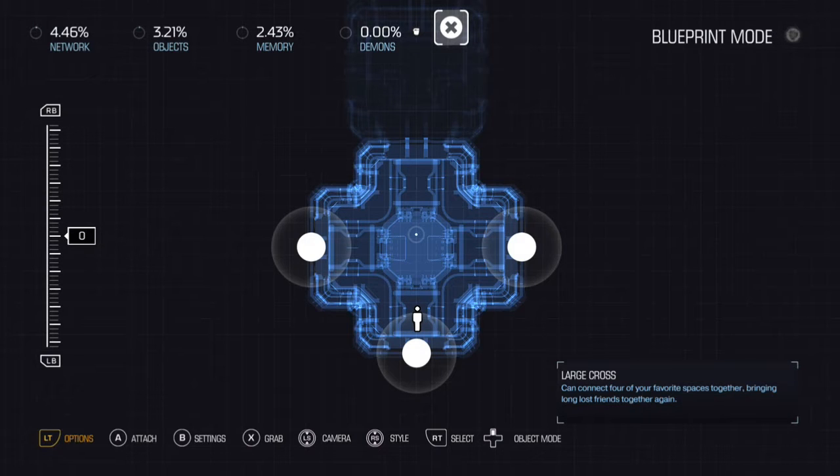Hey guys, I just wanted to do a quick tutorial on placing music in your map in Snap Map.